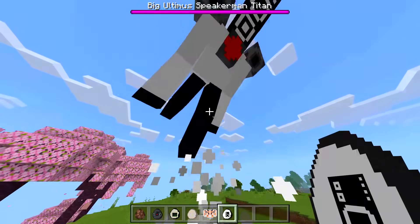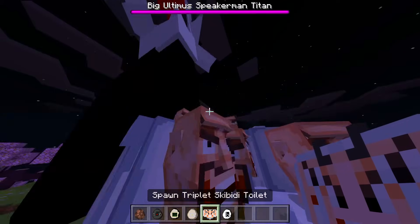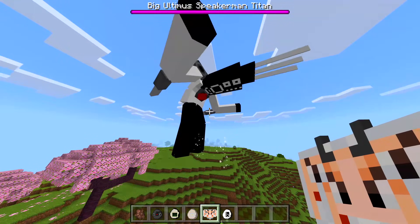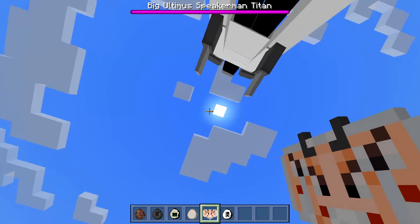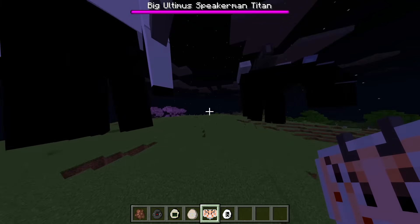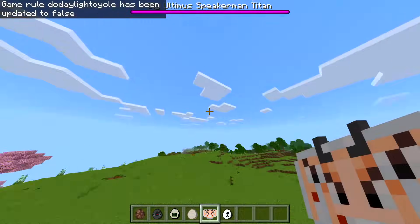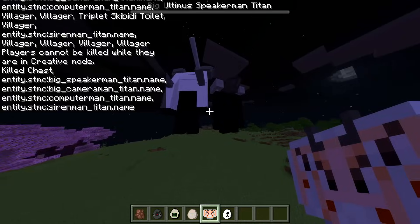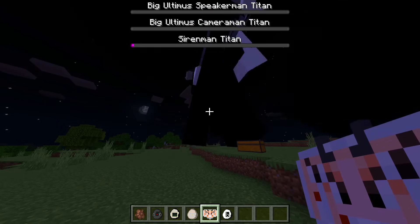It just made a noise like a dinosaur! Let's do some Skibidi Toilets — this thing is very mad. Doing daytime again, look at this titan! Stop doing nighttime. Look how fast the sun is moving since I spawned in this titan — that is crazy. I tried 'gamerule doDaylightCycle false' but it doesn't even stop it with these titans. We can't even remove all of them. This mod is insane.